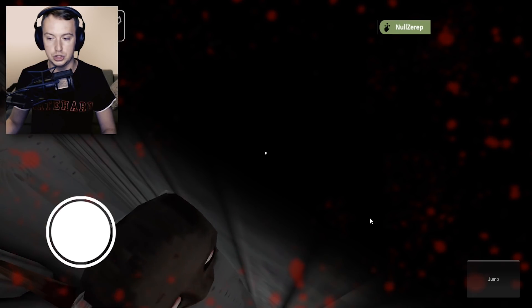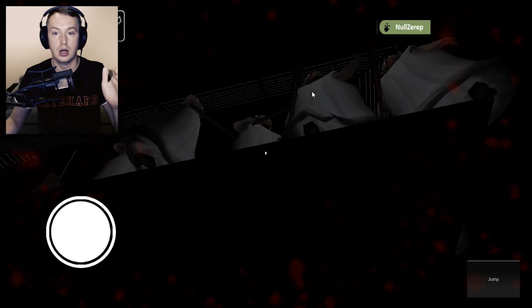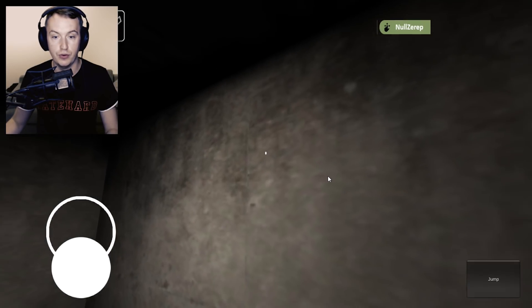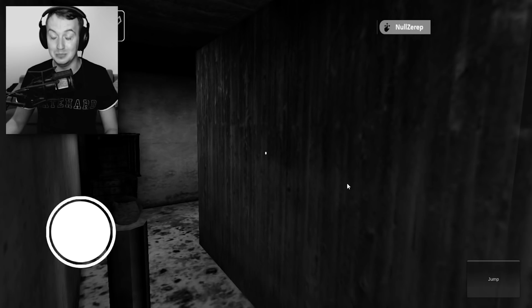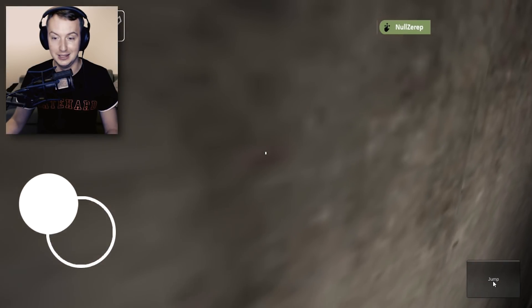Okay, jump. JJ, stop. I'm outside! Guys! I am outside of the map. This is how it is. This is how it looks like. I need a flashlight. Can I move? Oh my god. And I jumped straight into the house. No way, guys.